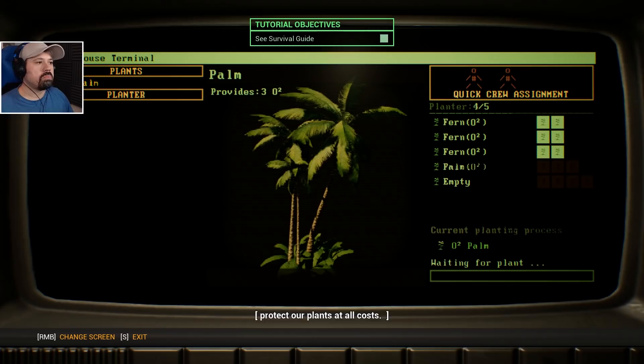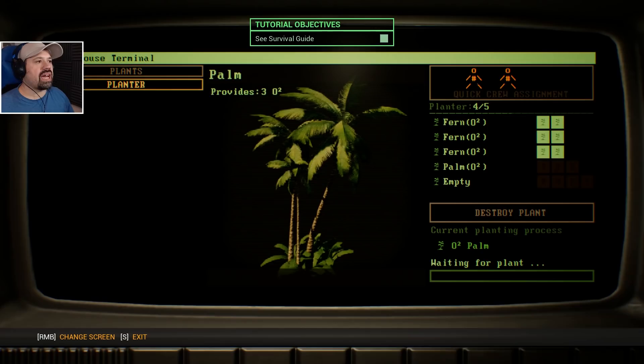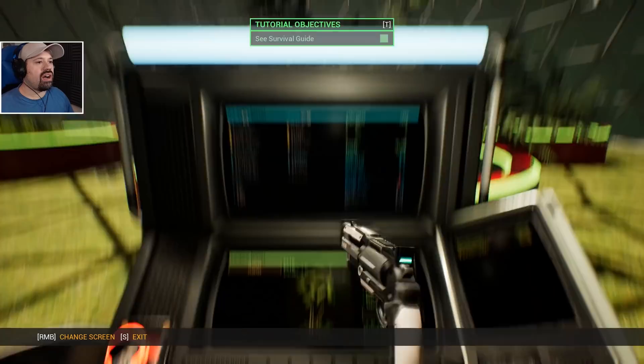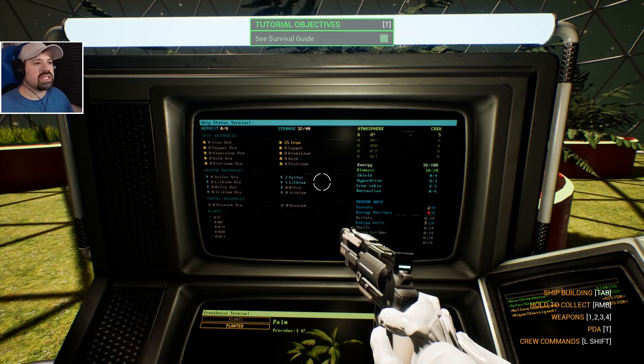Waiting for plant — nice! Oh, crew assignment — quick crew assignment, job assigned! We can assign up to two people here. Oh look at that — they're actually working in the greenhouse now! That is so cool. There's something up there — gold, iron storage — it has a little status screen! I love it.